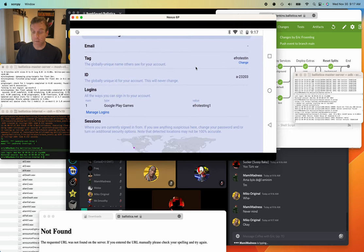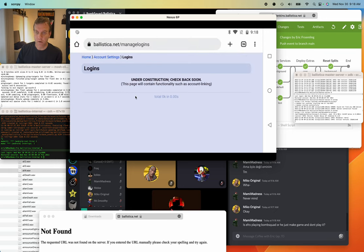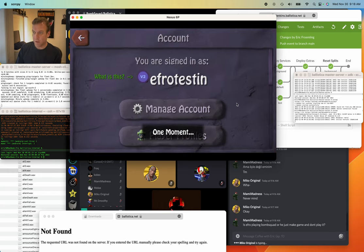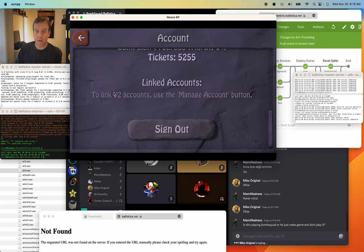I'm working on loose ends. Right now if you come up to your account and go under logins, it will tell you what logins are attached — like Google Play Games, eProTesting1. Within the next day or two, this should have options to link and unlink V2 logins between accounts. This is basically replacing the in-game stuff — if you're signed in with a V2 account, it'll just tell you to use the manage account button. You can't manage linking from within the game for V2 accounts anymore.